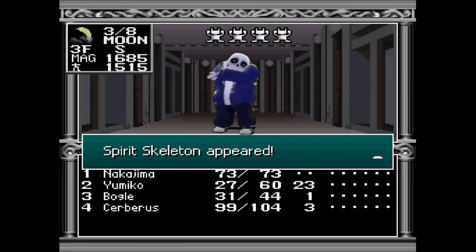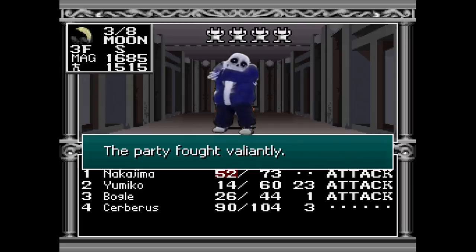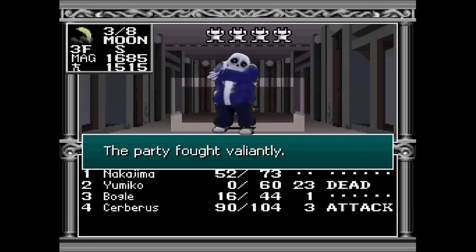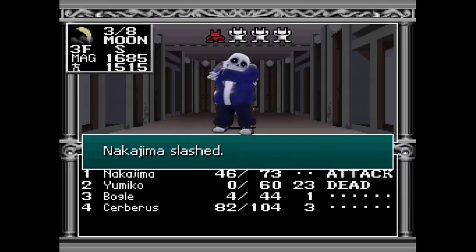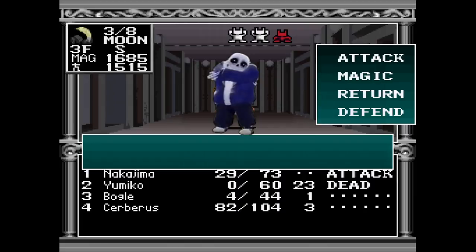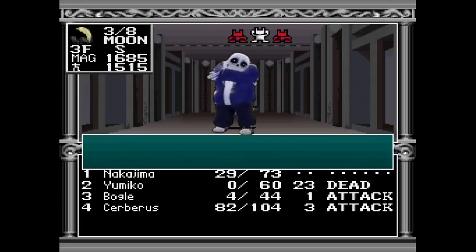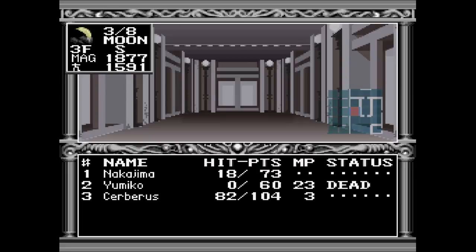Alright, so we got to the second boss of the area. It's not actually Medusa — we're going to be fighting Spirit Skeleton here. It's actually a squad of four, which is kind of messed up. He hits hard and you're going to have a bad time; there's just no way around it. So I went into auto battle because I felt a little cocky, and as you can see I paid for it — wasn't paying attention. Yumiko ended up dying. This is a really tough fight — I'm struggling here. We managed to take one of them down, but at what cost? Maybe this is Nakajima's time to shine and we can even out that experience gap a little. We managed to take him down, so that's good. But yeah, I really need to get back and heal up, that's for sure.